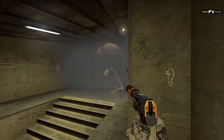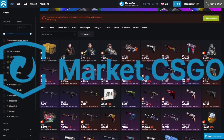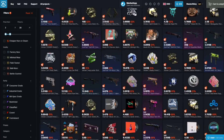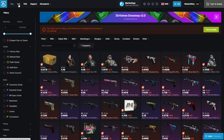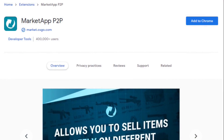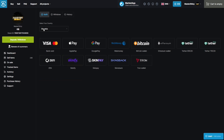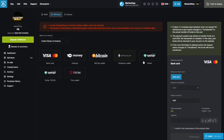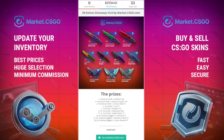Before we hop into this second trade-up, I want to give a huge thank you to our sponsor for today, MarketCSGO.com. They're a peer-to-peer CSGO marketplace with over 100,000 daily trades and a brand new slick design to help you find skins. They've got useful features, it's super easy to list your skins — just get their market app client, which prevents you from getting scammed. They've got tons of deposit and withdrawal options, and running right now is an exclusive 30-knife giveaway. Click the top link in the description to get started today.